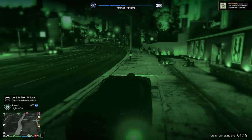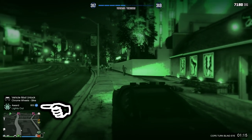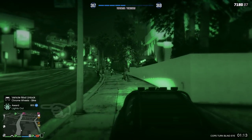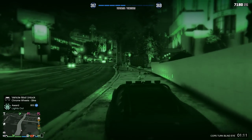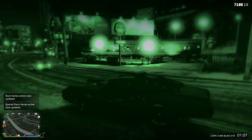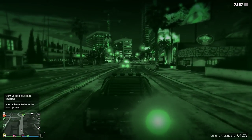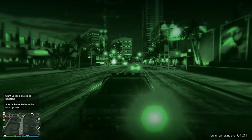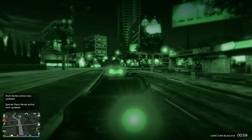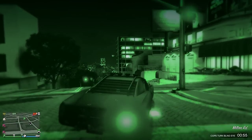There we go - vehicle mod unlock: chrome wheels, bike, Lights Out, platinum! I earned 30 platinum. And there's another achievement attached to it there. I bought that horn just for this moment!